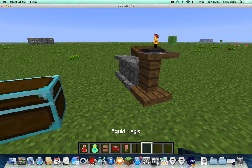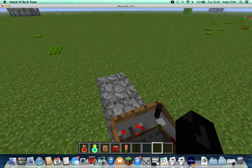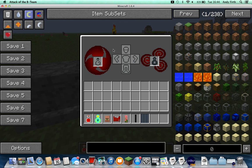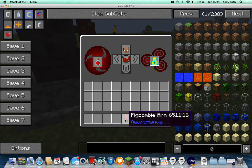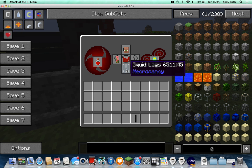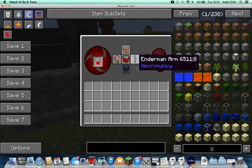Now, what I do is I get my summoning altar. I'm not sure how you craft these, but for now I'm just going to have it here. As you can see, I come in here and you can see this cool little GUI. I put my soul in here, and my jar of blood in here. And then I put my head, my torso, the arm, the legs, and the arm.